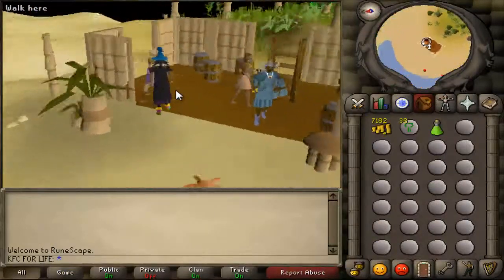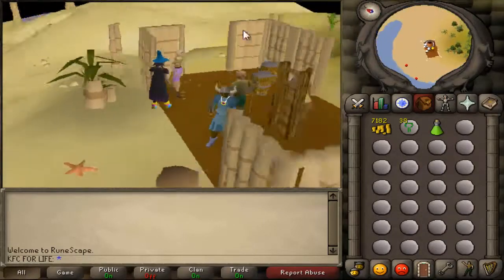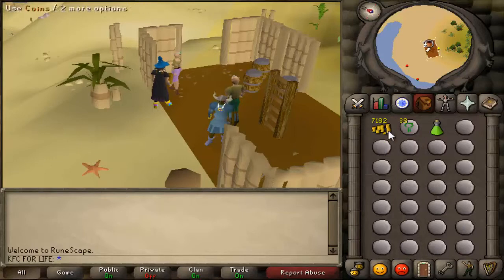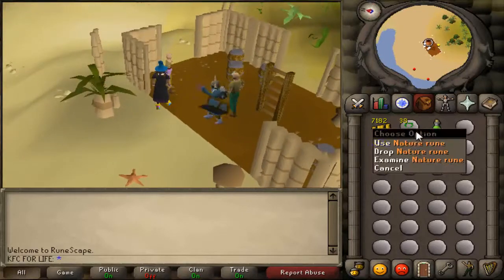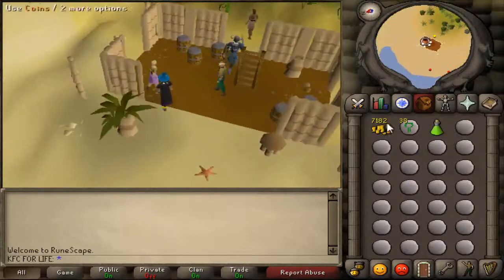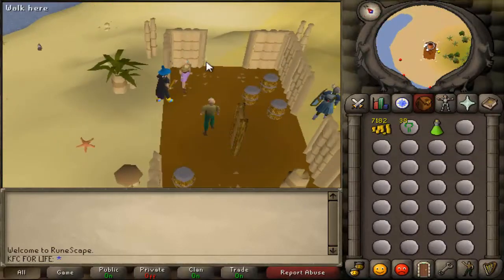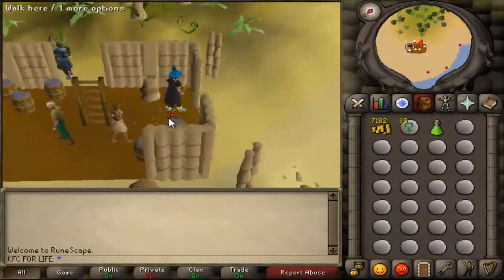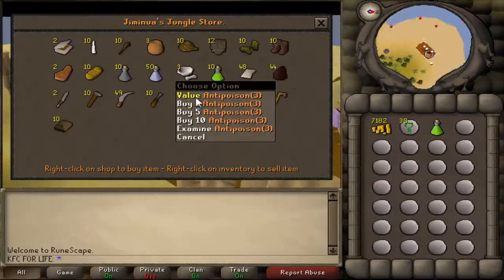Once you're here, you're going to need four things. Bring some cash — you don't need much, but at least over 5k. One placeholder nature rune, because that's what we're going to be getting for money. And an anti-poison, which you can buy from the store right here — there's a lady you can trade and buy one from.